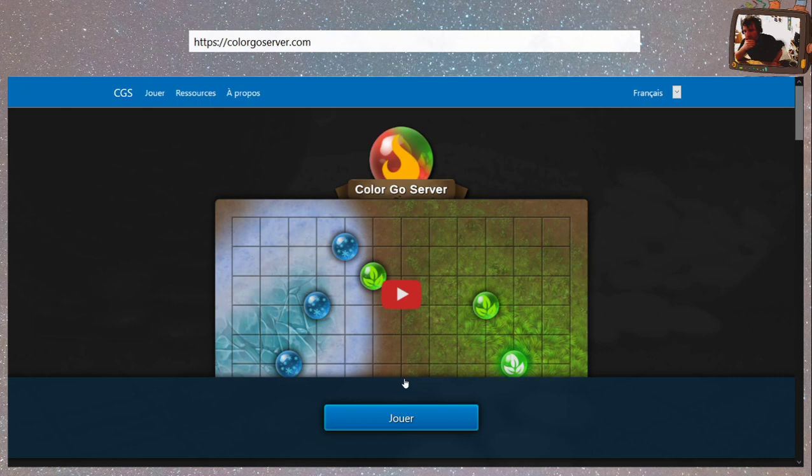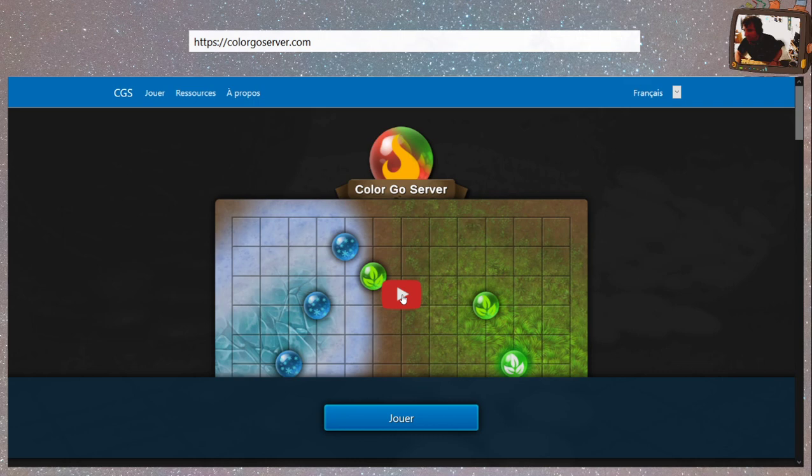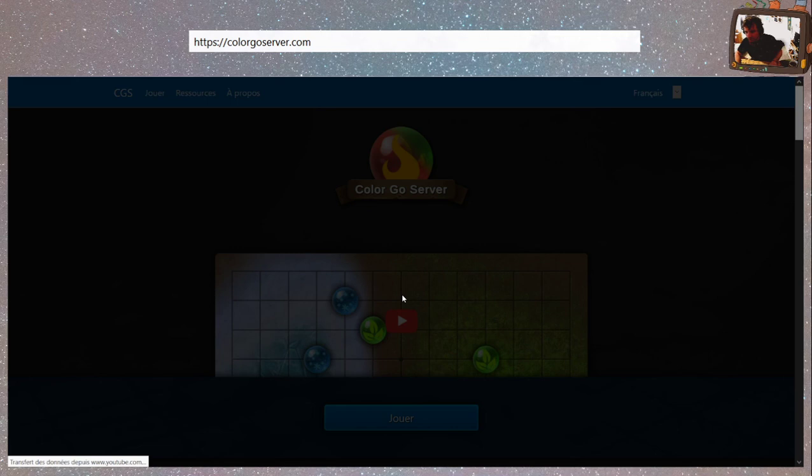Il y a une petite vidéo de présentation et un bouton jouer qui est le même lien qu'en haut. On va regarder cette petite vidéo. Je vais en profiter pour mettre de la musique de fond, parce que c'est toujours bien. Je lance la petite vidéo.